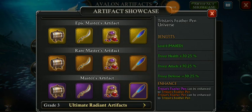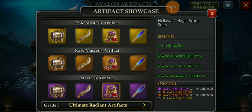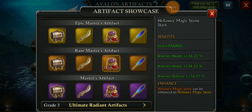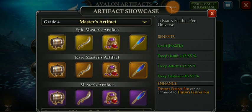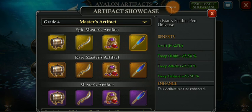For the stack, the simple master artifacts are 30 for the troop, and for the other two these are 100. If we go up to the rare, you can see the status is 136, and the troop stats are 43. For the epic master artifacts, the golden ones, their stats are very high compared to the others.